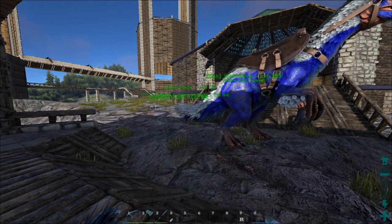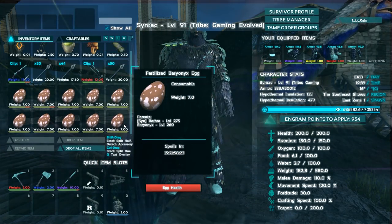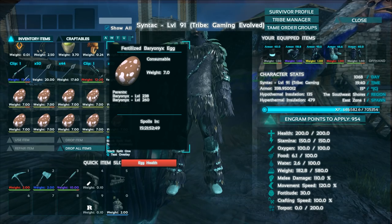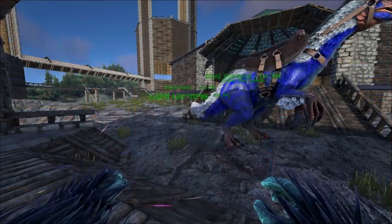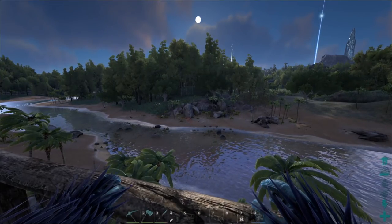I'm thinking of maybe getting together a baryonyx army because I've been making up a bunch of eggs. Hopefully one of two things will happen: one, we could potentially get a mutation which would be absolutely fantastic, or two, we won't get a mutation but we'll have ten baryonyx fully imprinted, hopefully, which will also be fantastic.